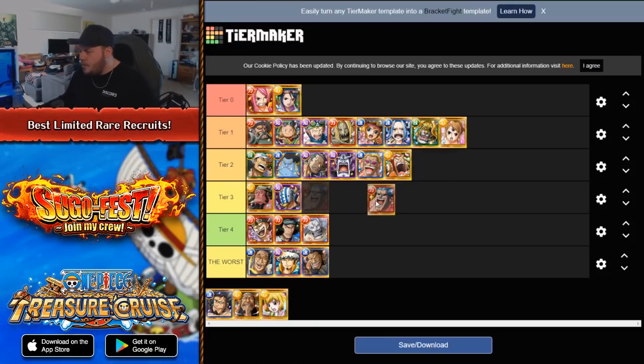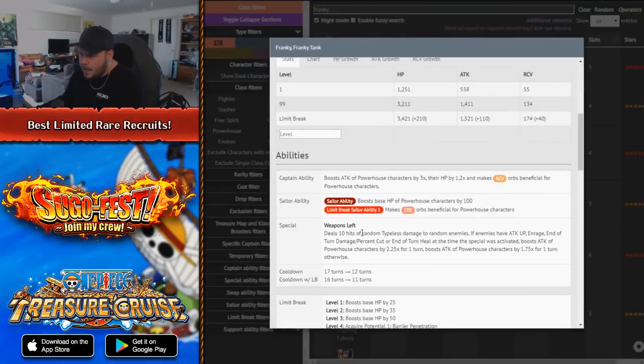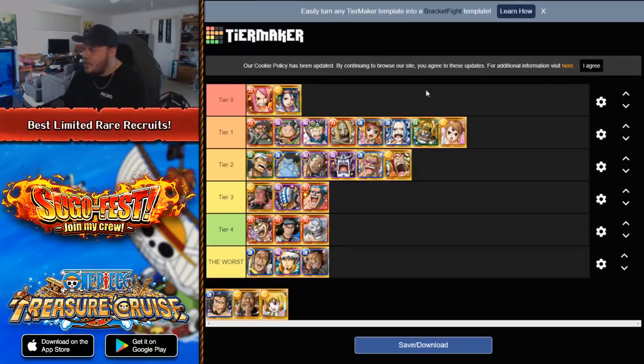Next is Frankie. I'm going to put him into Tier 3. He is an attack booster for the powerhouse class, but you need the enemy to be in a very specific position. 10 hits of random damage to all enemies. If the enemy has attack up in rage or end of turn buffs, boost the attack of powerhouse by 2.25x. If not, he's just going to be a 1.75x boost. He's just not unique enough to be ranked up higher.